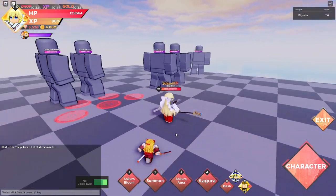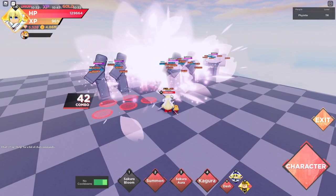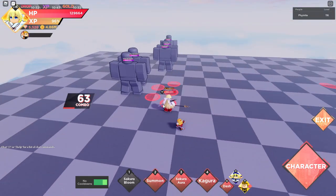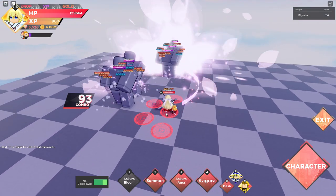So the first one is Sakura Bloom. I think this is more based on attacking, not healing, because the first Priestess was mostly healing. So yeah, this one is mostly attacking. And the first move is actually very, very good.